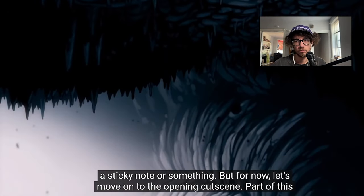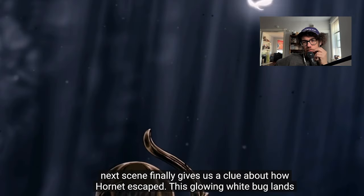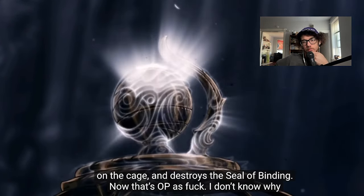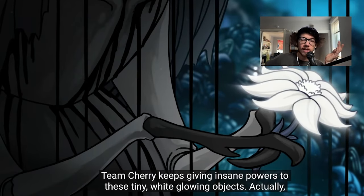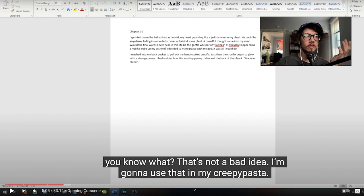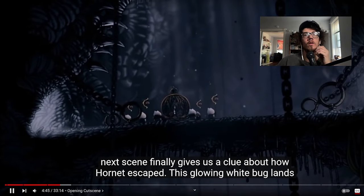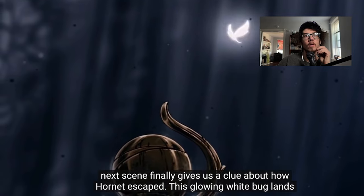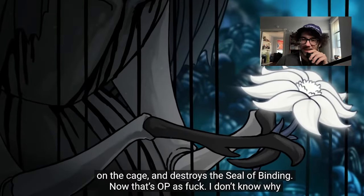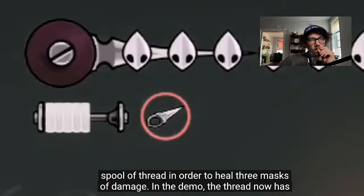Part of the opening cutscene was already shown in the reveal trailer. This next scene gives us a clue about how Hornet escaped — a glowing white bug lands on the cage and destroys the seal of binding. Everyone talks about how Hornet got out, but actually everyone's confused about how she got caught in the first place, not how she escaped.